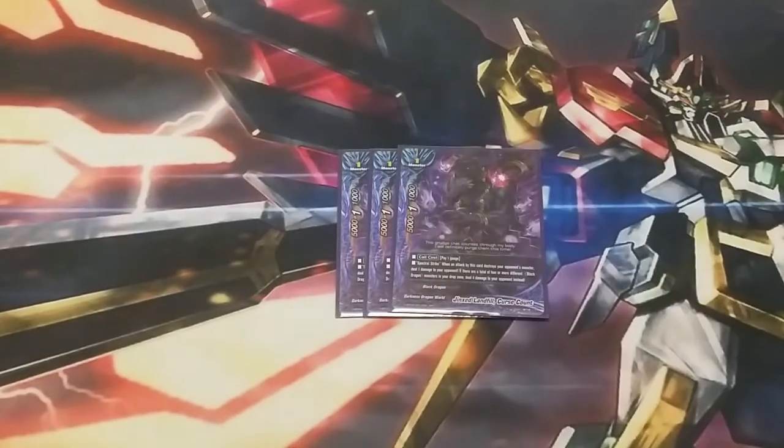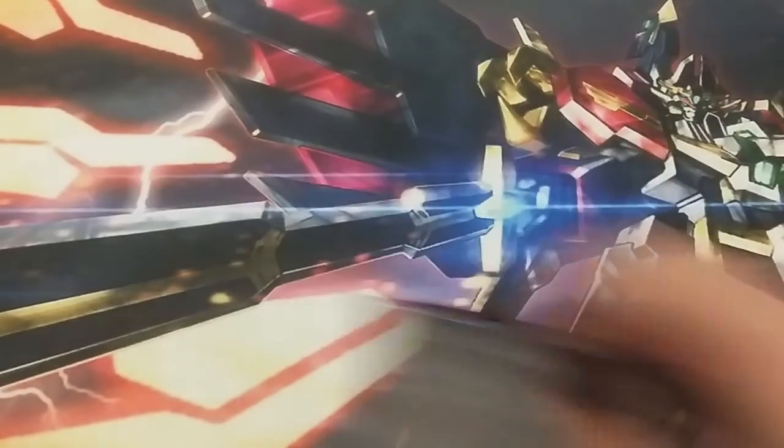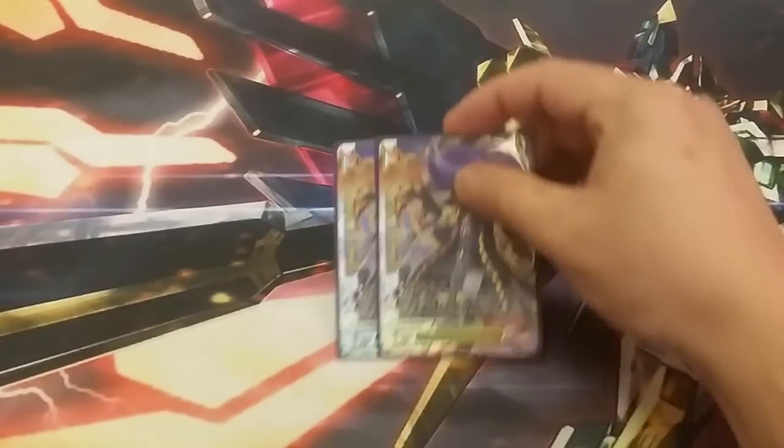Next up, we run three copies of Jinx's Landfill Curse Count, a 5-1-1. He hits numbers for destroying monsters. He has the Spectral Strike ability: when he destroys an opponent's monster, deal one damage to the opponent. If there are four or more different Black Dragon monsters in your drop zone, deal four damage to the opponent instead. So he clears out cards and hopefully causes at least four damage. He is a wordy card.